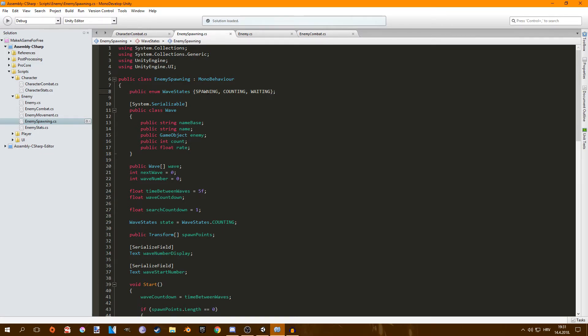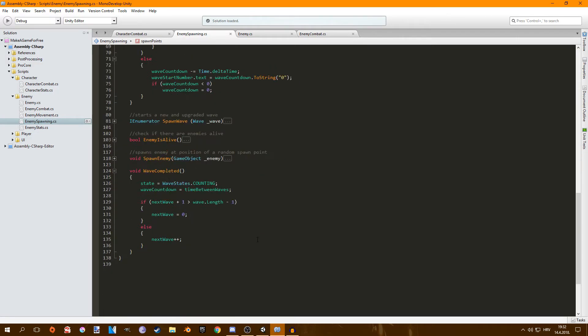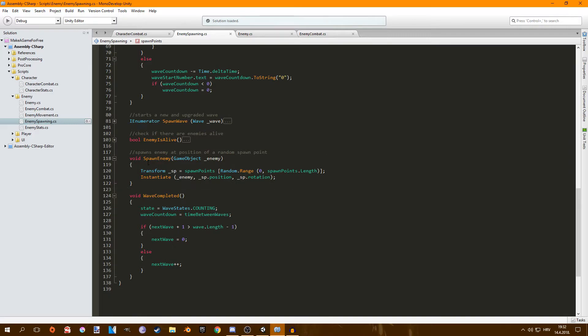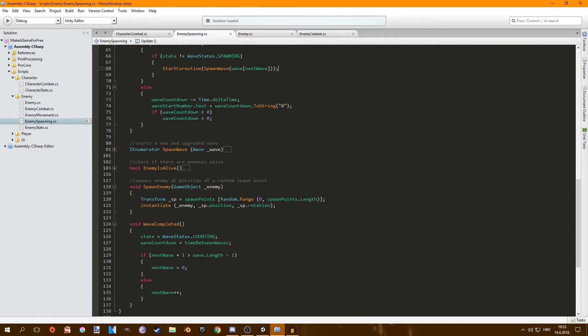Basically, I have a public enum for wave states. There's a state for spawning enemies, a state for counting down from five to zero, and a waiting state. I have four spawn points which I drag from the scene into the script. There's a method for spawning enemies, and before it spawns them it just picks a random spawn point from zero to four and spawns the enemy at that location. If the countdown reaches zero or less, it starts the spawning state.